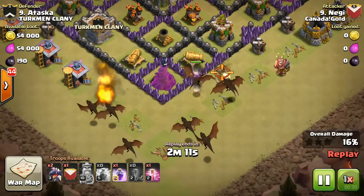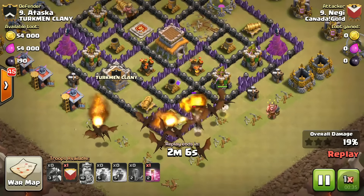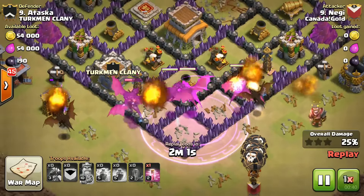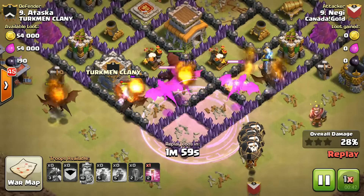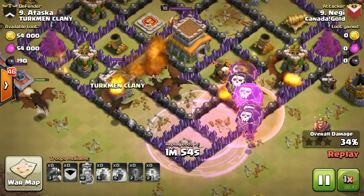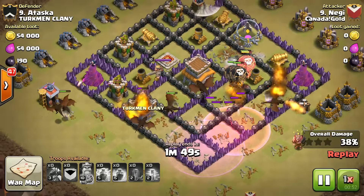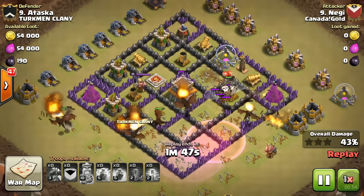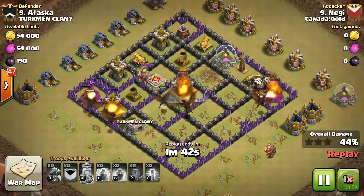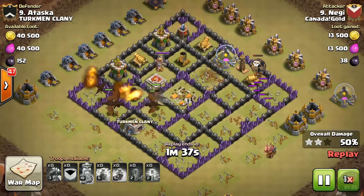The dragons are making a way for the remaining dragons to go to the core of the base. We dropped more dragons and raged them, so they'll be doing much more damage. They've reached those air defenses and we need to take them down quickly. We dropped a balloon from the clan castle, and we've now taken all three air defenses using those three spells.